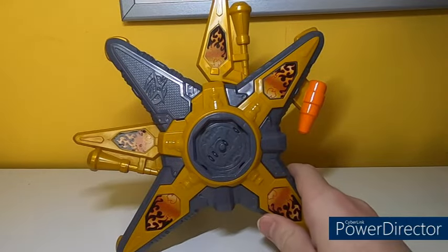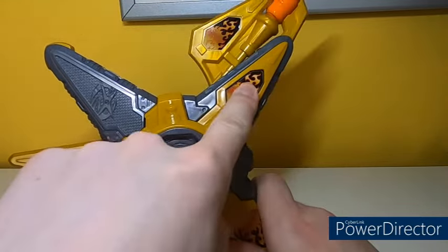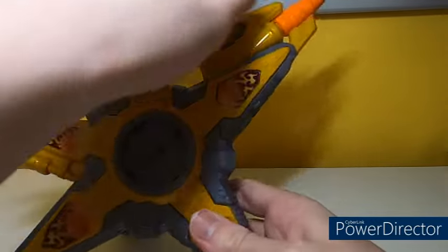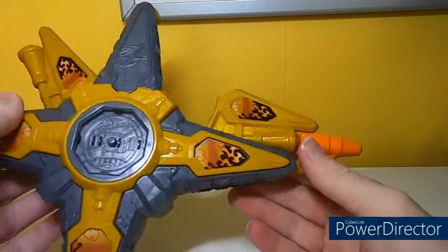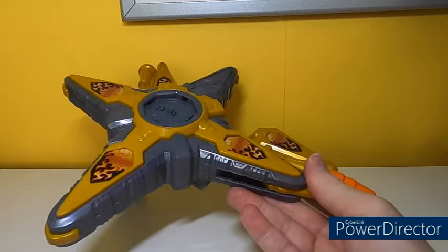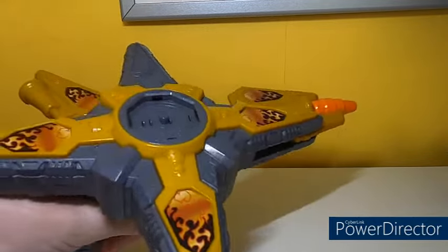Without turning on the sounds, if you push one of these buttons here, two pieces will fly up and form like a blaster. This one is spring-loaded, this one can be moved on its own. However, the design of the gun isn't exactly great — the back of it looks way too big, too cumbersome. It just looks really unnatural for a gun.